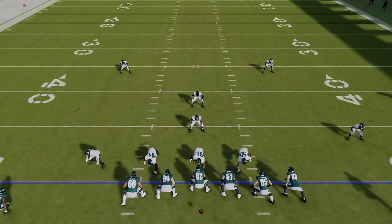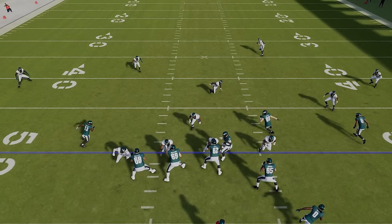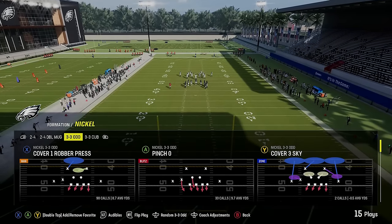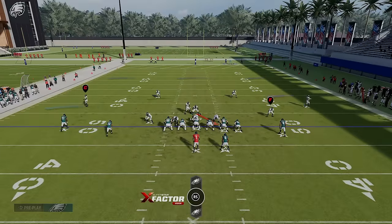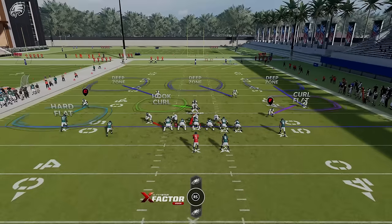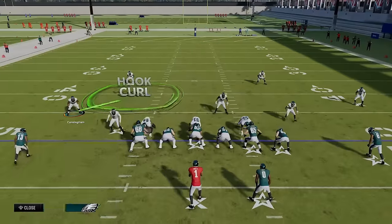Going to the replay, you can see exactly why this play works. Guard 51, Juergens, is supposed to pick up the blitzing linebacker, but he can't get around Kelsey. And Kelsey can't slide over because if he does, Fletcher Cox gets right through the A gap. So Kelsey has to take Fletcher Cox, which is why Juergens can't get around — and that's why you get this very consistent looping pressure. The genius of this setup is it's universal across coverages.